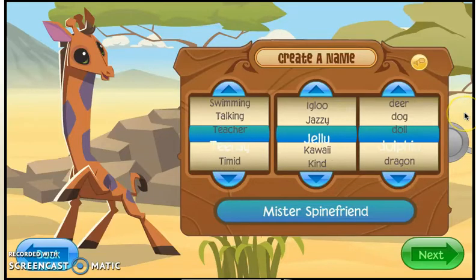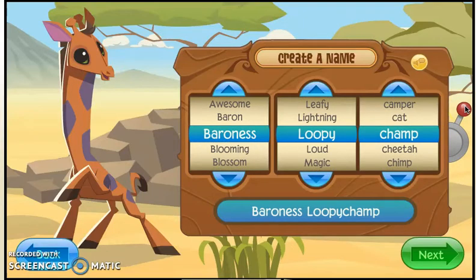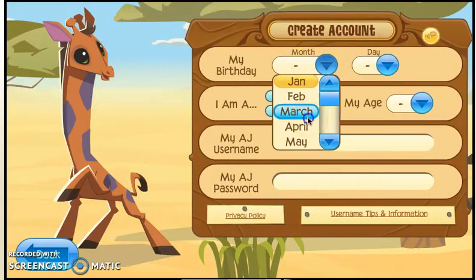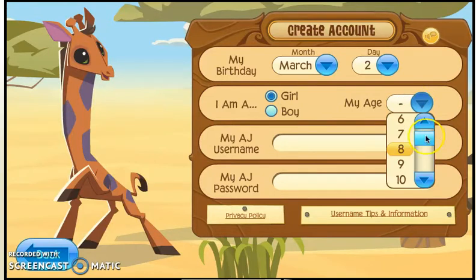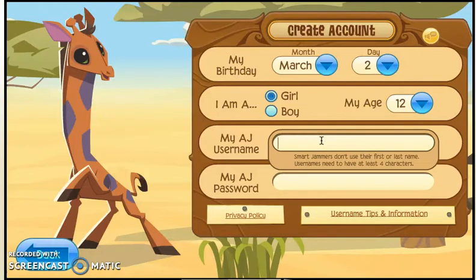So let's just create this swaggy giraffe — Baroness Loopy Champ, that's pretty snazzy. I was going on March 2nd, I'm a girl and I'm 12. My username will be 'giraffe wants rips.'